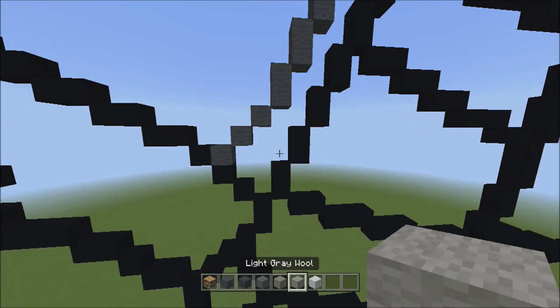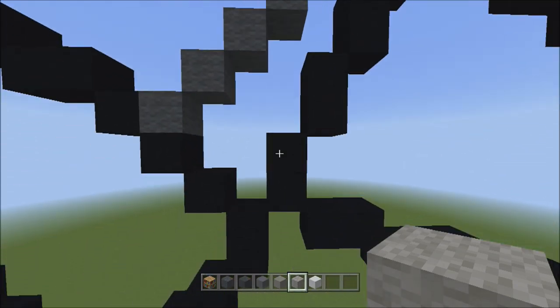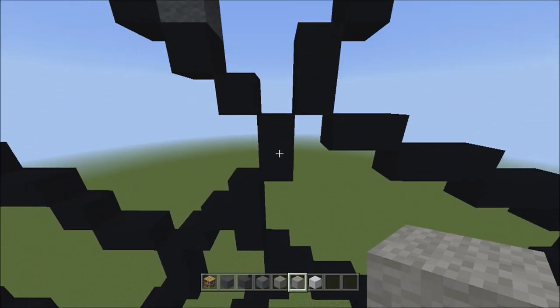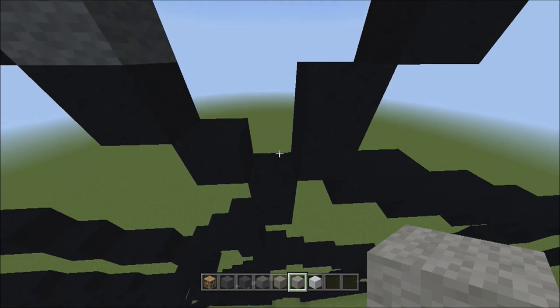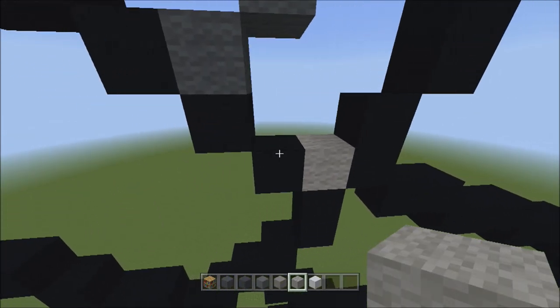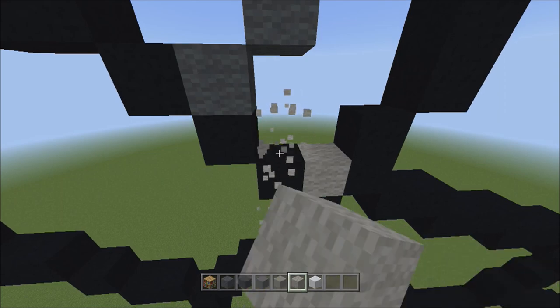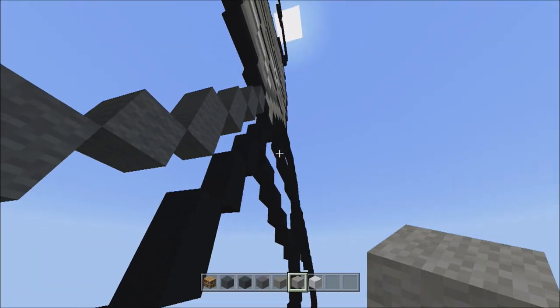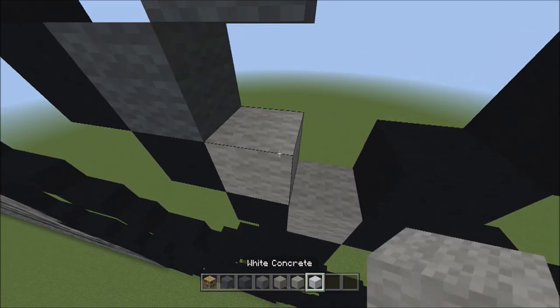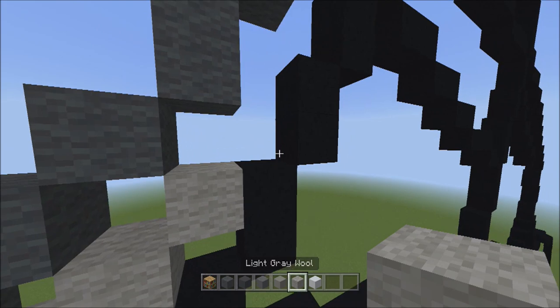Once you've done that, you're going to switch over to the light gray wall. With the light gray wall, from this empty space at the very bottom on top of these two black concretes, we're going to be adding one light gray wall. Then we're going to move over to the left on top of this black concrete and add four light gray wools going diagonal up to the right — that's one, two, three, and four.